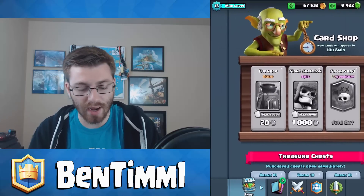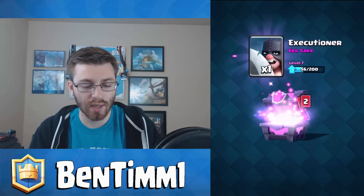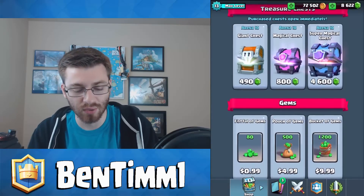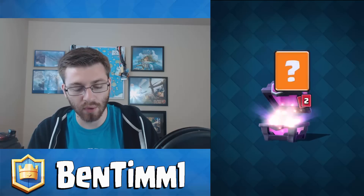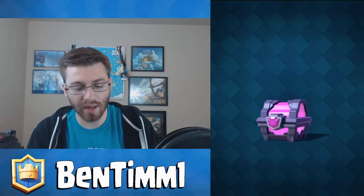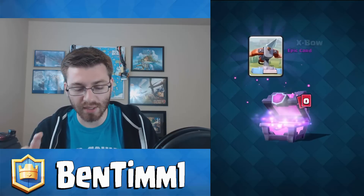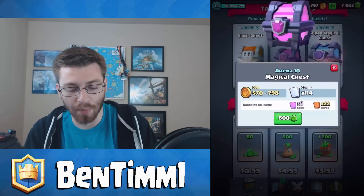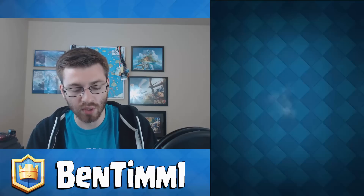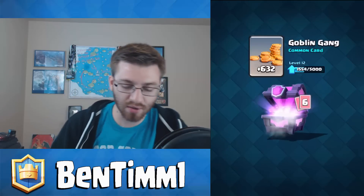If you want epics and legendaries, go for the magical chest or super magical. The reason I don't always say super magical is because it's quite absurd — 4,600 gems to open one. You do get more epics in the super magical chest, but you get more variety in the magical chest. Right now I only need a little bit of epics, so magical chest is my best value. If I'm hunting legendaries specifically, I'll switch to super magical.